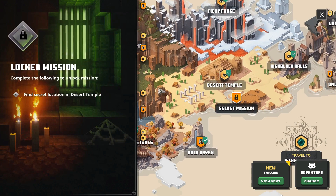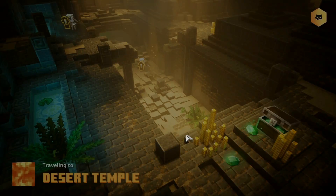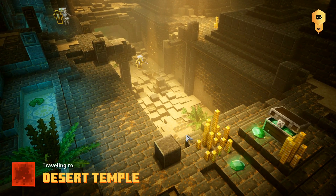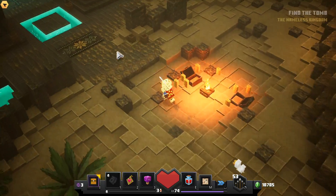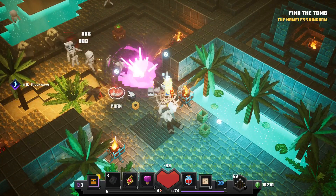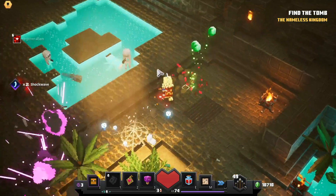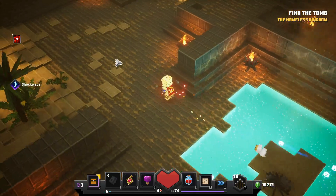Now let's move on to the next secret level. I'm going to be unlocking the Lower Temple, which is right here — as you can see, you have to find it in the Desert Temple. Unlike the panda level, this one spawns every time, so you don't have to worry about redoing the level. This area has always been in the game before the update, but instead of a secret level, there was actually just a chest there.